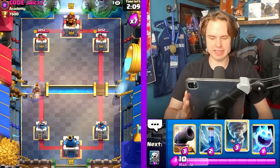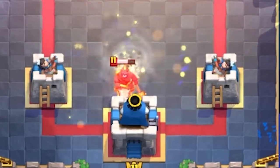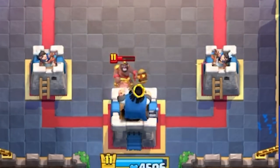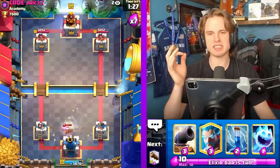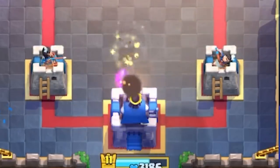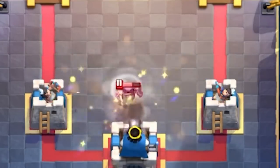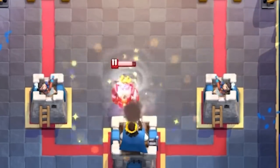Everybody knows how to activate King Tower versus Hog Rider, but this is the correct placement — how to take zero damage and maximize your King Tower HP. Get that Hog Rider King Tower activation. All the rest of the King Tower activations in this category use exactly the same placements and exactly the same timing. Practice this, get this down.